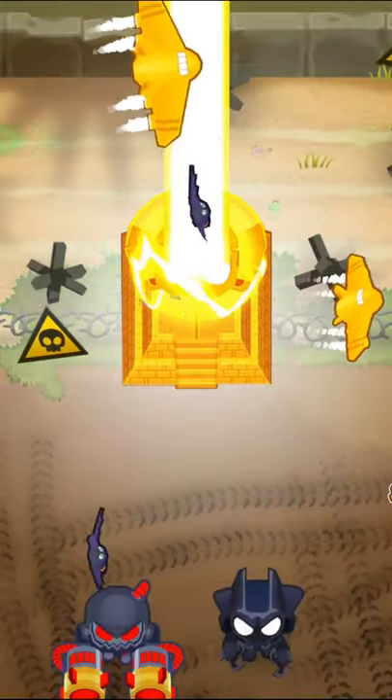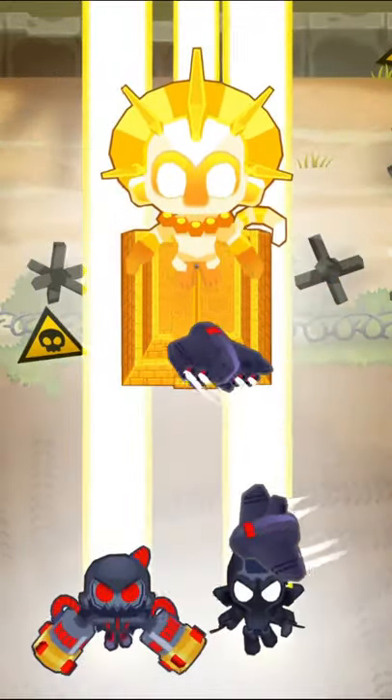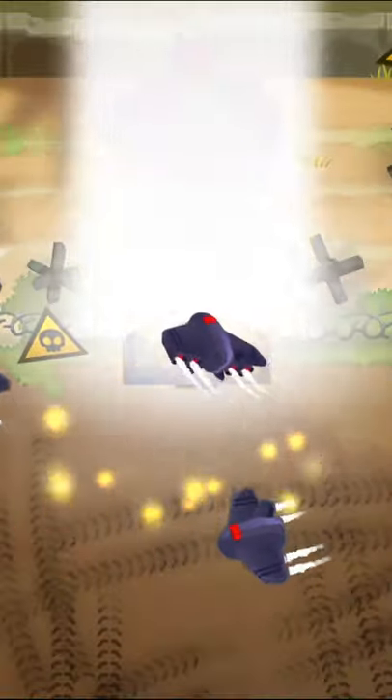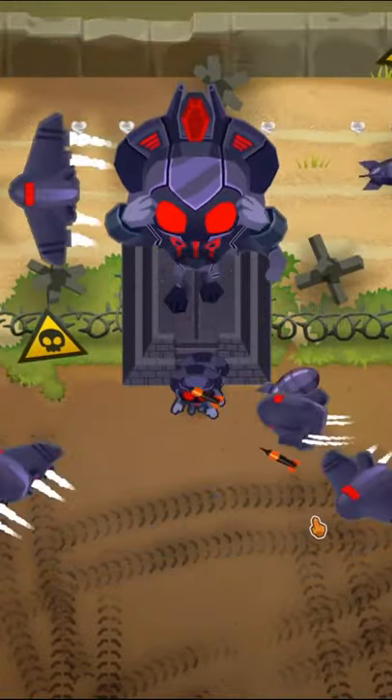Upgrading your Sun Temple to a True Sun God will sacrifice all the monkeys in its range. And if you did it right, there will be a second animation of absorbing the other two tier-five supermonkeys to create the Vengeful True Sun God. This thing is incredibly powerful and you should upgrade it to a 5-2-0 to get that extra range.